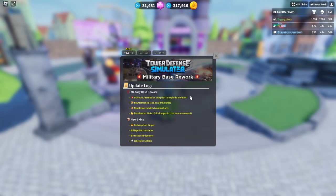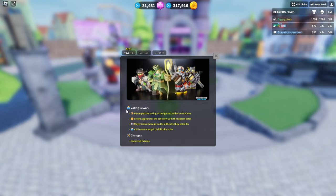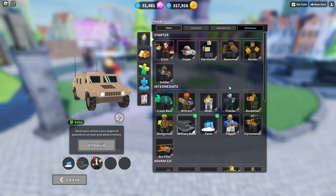We actually got an update — the military base rework update. You can place an airstrike on any path to explode enemies, there are new looks, new tower models and new stats. Also new skins, but I don't really care about them. There's a vaulting rework — also don't really care — and some changes with improved airframes, whatever that means. So let's test out the military base with the new rework.